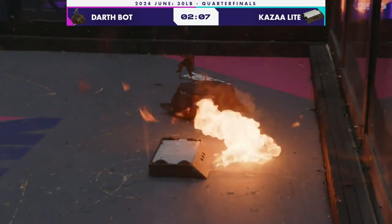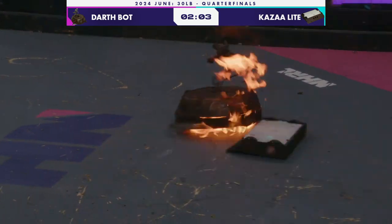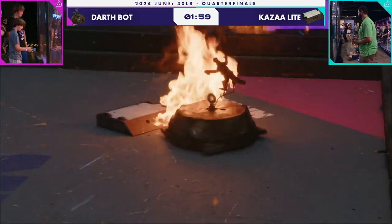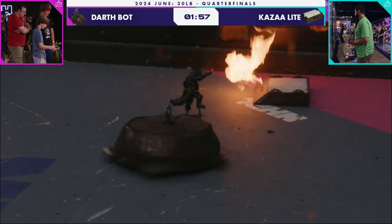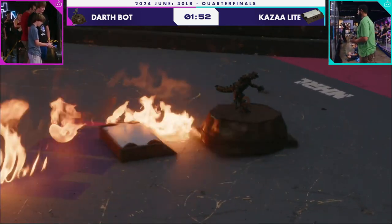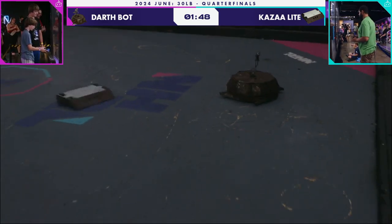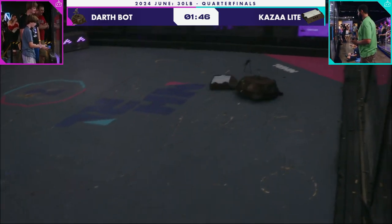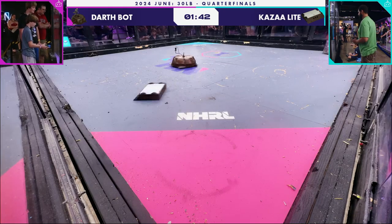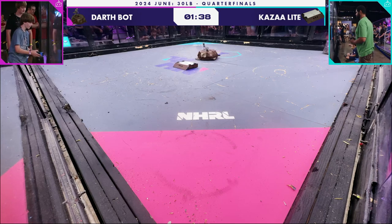Not seeing much movement from that shell now. It's almost like they freed up some of the mechanisms — a little bit more movement out of Darth Bot. You know, sometimes when I'm having trouble getting a bolt loose on an old car, I take a blowtorch to it and it just works a little better, loosens it up. Now Darth Bot is having some issues spinning — Godzilla goes flying! Getting up to speed, Kazaa Light needs to get in here and slow it down.